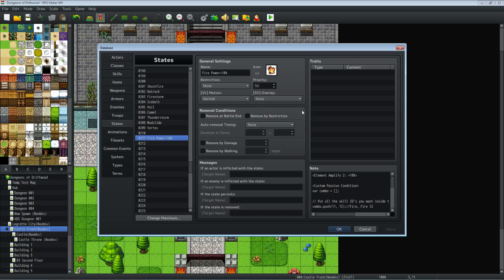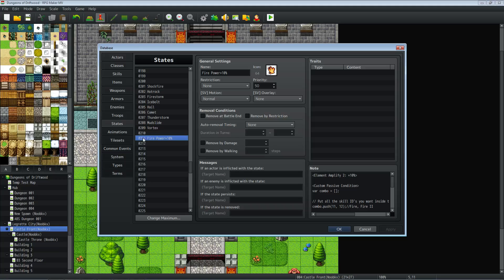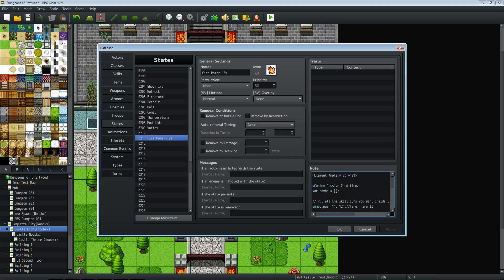A couple things that are vital: you do need the auto-passive states for this to work. You don't need to give it any removal conditions, because what you have to do is take the number of this state, go over to your classes or actors, and put in the note tags the passive state. So this is state 11 for Fire Power. We're adding passive state 11 to that actor. Basically they always have this passive state, but it's never unlocked until it meets the custom passive condition — which is having these skills inside your equip skill function. It checks: are those two skills equipped currently? If they are, then unlock the passive. Otherwise it's turned off.